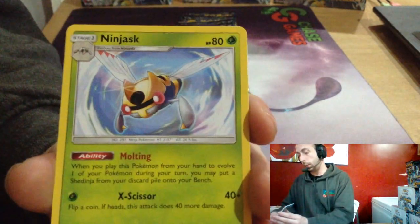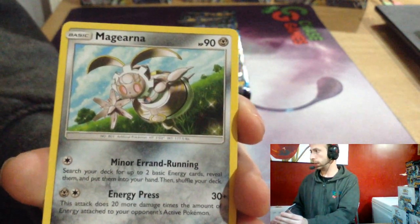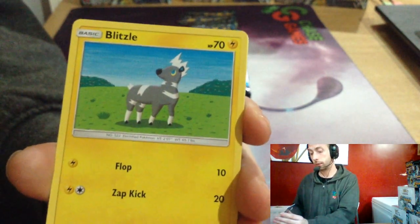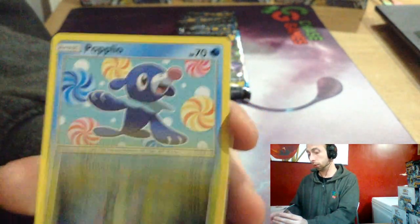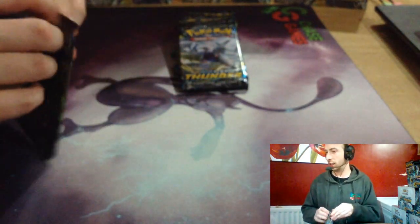Metal Energy, Ninjask, Magnemite, Araquanid, Magneton, Lost Blender, Carbink, Blitzle, Onix, Spinarak, Poipole, Popplio, Celebi Prison, and Roku. That's what I was playing in pre-release — Roku.